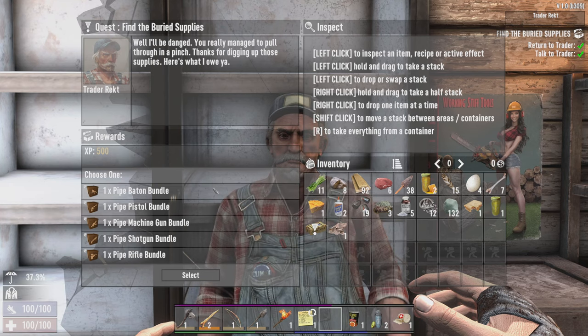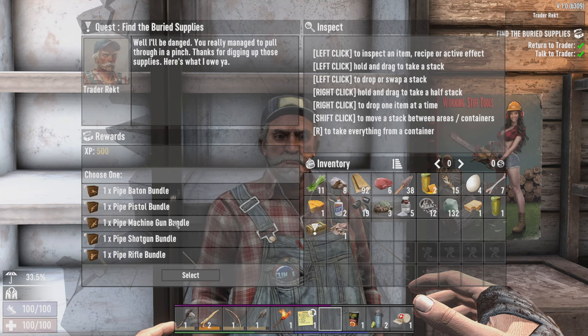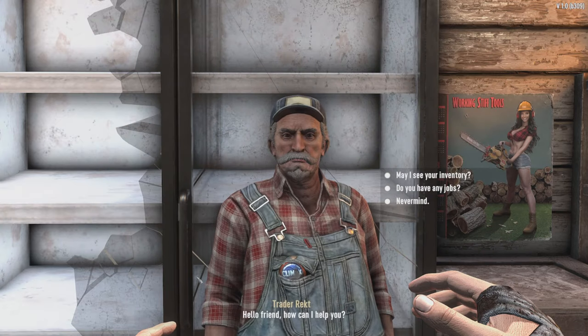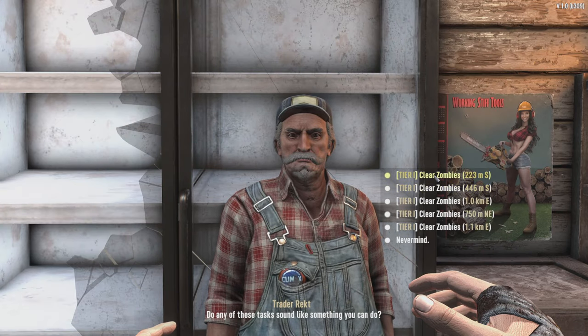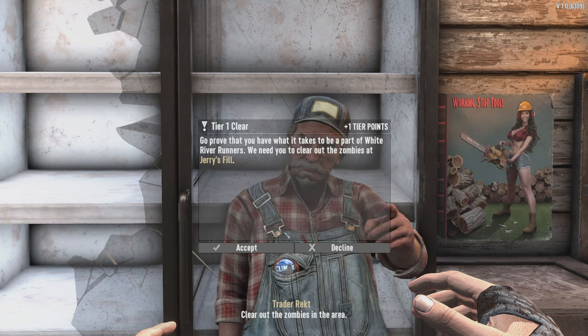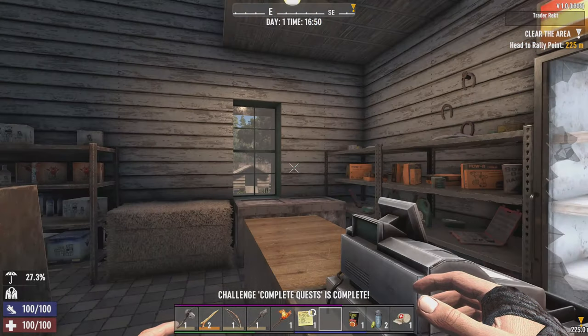Look here boys — we got ourselves a real life hero, and now he wants to be paid. Shut up Rekt. Let's get a pipe machine gun bundle — I wasn't expecting to get that. It looks like I'm doing a clear quest.